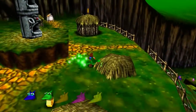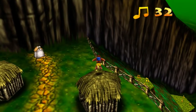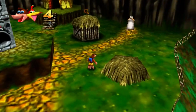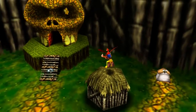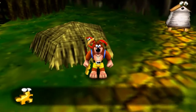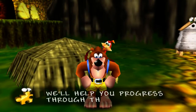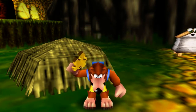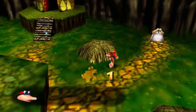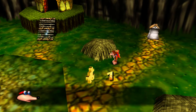There's our second Jinjo out of five — pretty sweet. I'm guessing ground pounding switches will do something. And there's an extra life — that's pretty cool. Then a Jiggy speaks: "You must search for ten of us on each world. We'll help you progress through the witch's lair. When you're ready to leave this world, return to the start area and stand on the exit pad." So these are the equivalent of stars from Mario 64, it seems.